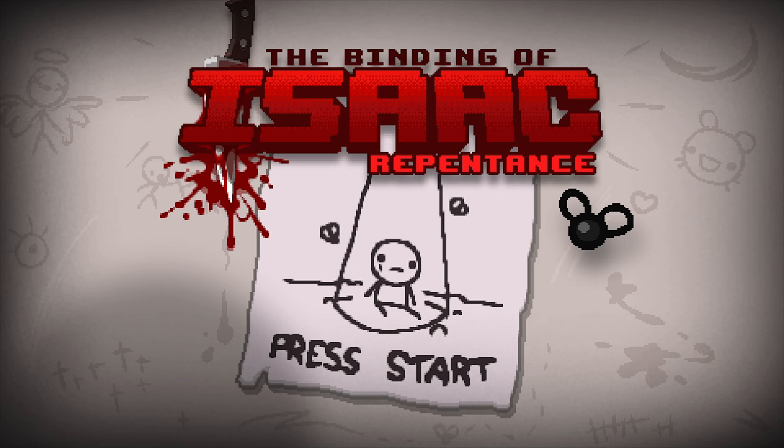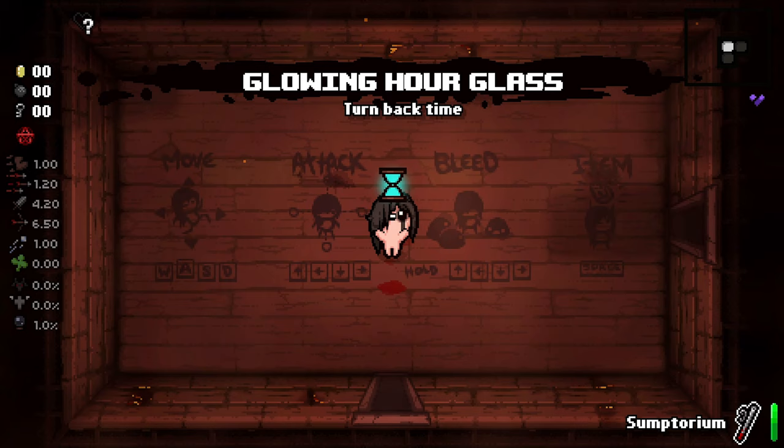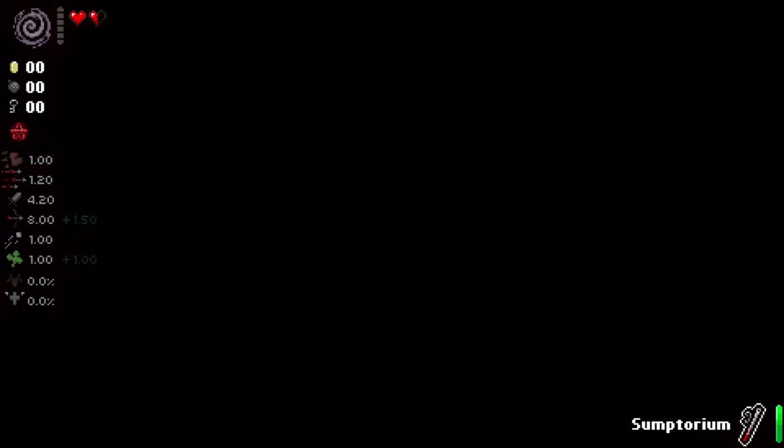Hey, so two days ago there was a patch to the Binding of Isaac, and in this patch there was an item called Glowing Hourglass — an item that can rewind time to a state before entering a room, which could be used to break a lot of stuff in the game.